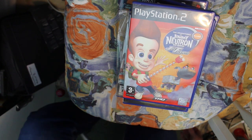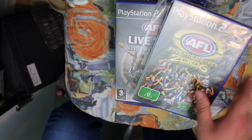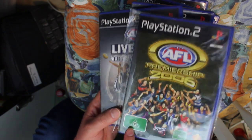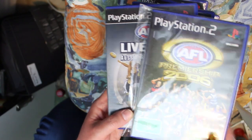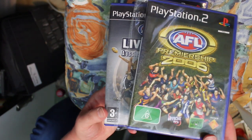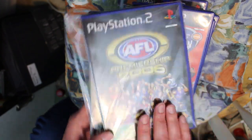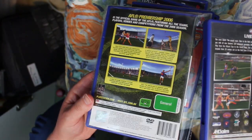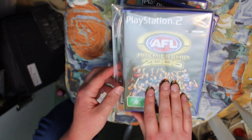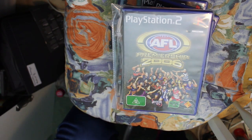Next we have AFL Aussie Rules Football 2004 and 2006 — no 2005, which is a bit odd. You can tell by the G rating this is an Australian release, so it's difficult to find in the UK. Get a friend in Australia or look out at CEX. They're not bad games if you're into Australian Rules Football, and one is even Eye Toy compatible, which is just weird.